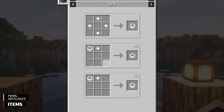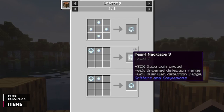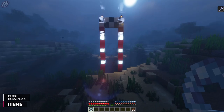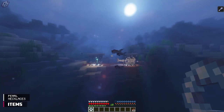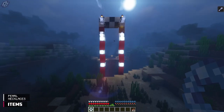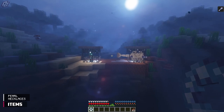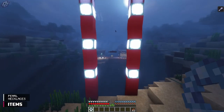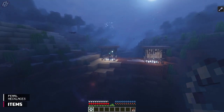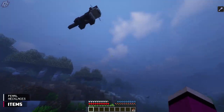Speaking of pearls, they are used to craft and upgrade pearl necklaces. There are three tiers of necklaces. Tier 1 increases base swim speed by 10% and decreases drown detection range by 20%. Tier 2 doubles those values and also reduces guardian detection range by 40%. Tier 3 gives 30% swim speed and lowers guardian and drown detection range by 60%. Place these necklaces anywhere in your inventory to gain their benefits.